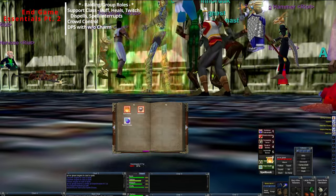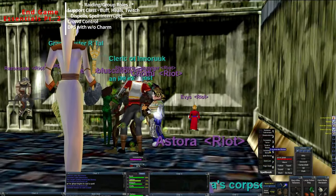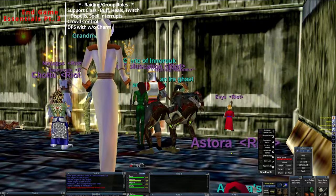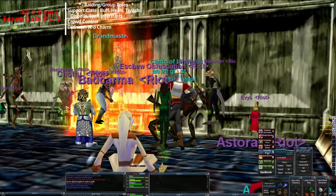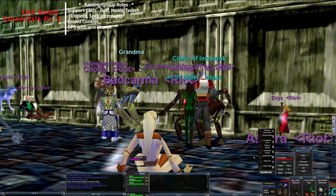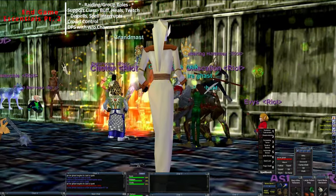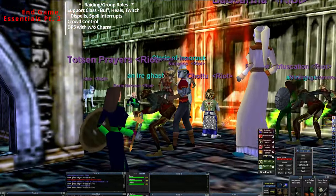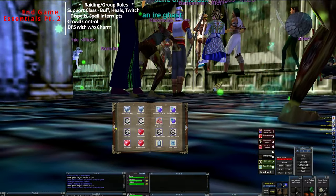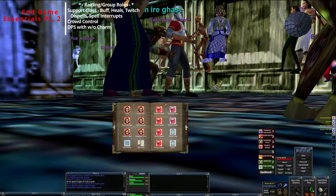Not that you can't be a DPS, but it comes with some caveats. If you're on a raid, make sure you understand your group's norms for summoning pets. In some zones it can actually be a detriment to summon a pet - for example in Plane of Hate or Plane of Fear you summon a pet and it's viable to get aggro. Communicate with your guild on what the norms are, and also regarding charming.